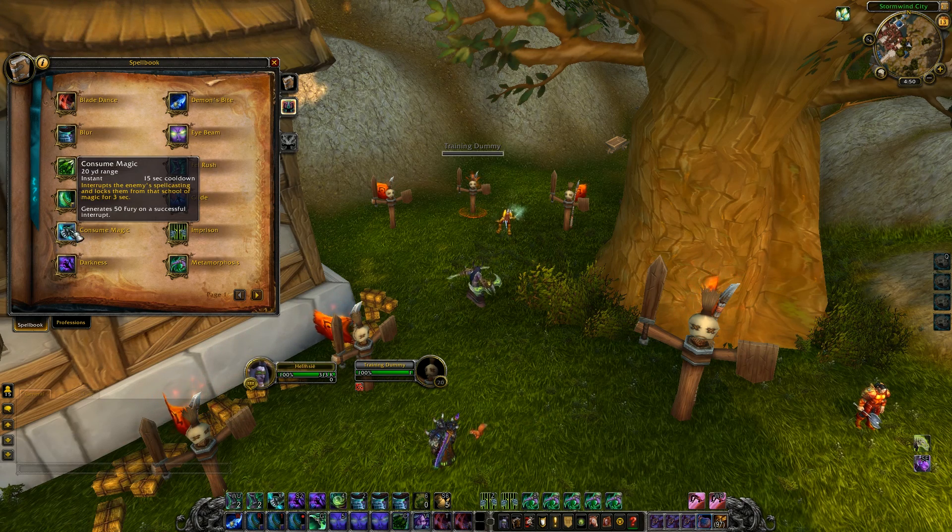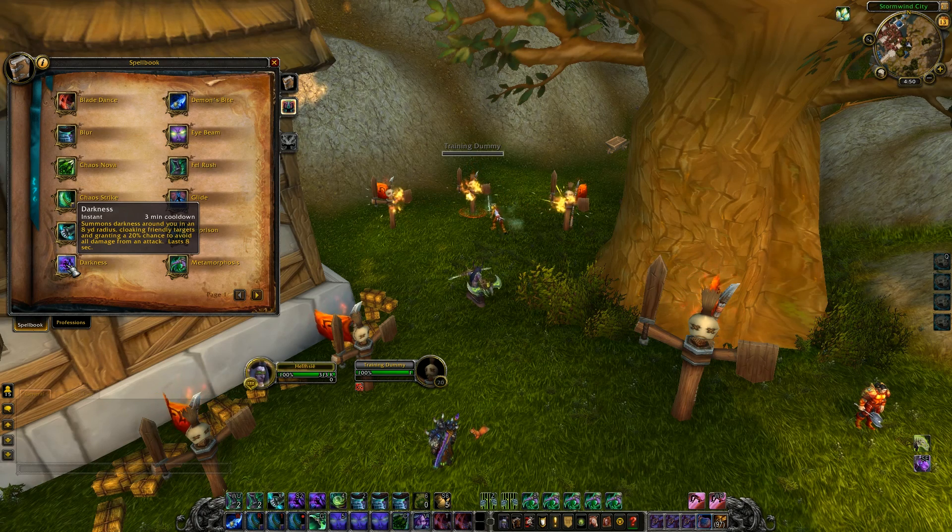Consume Magic is just your kick. Darkness is your major cooldown — it summons darkness around you in an 8-yard radius, cloaking friendly units, and grants a 20% chance to avoid all damage from an attack, lasting 8 seconds. This is a really strong one and you have to be smart with it. It doesn't matter what the attack is — spell or melee — you have a 20% chance from every single attack for those 8 seconds to completely mitigate all of that damage, which can be insane.